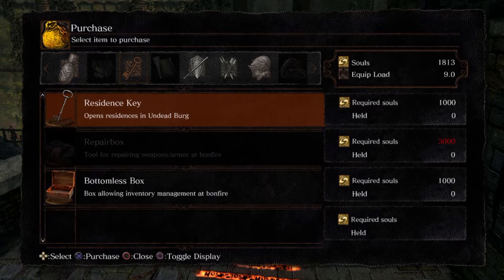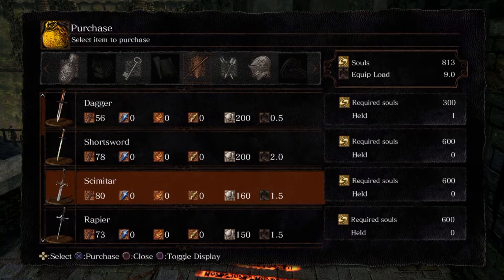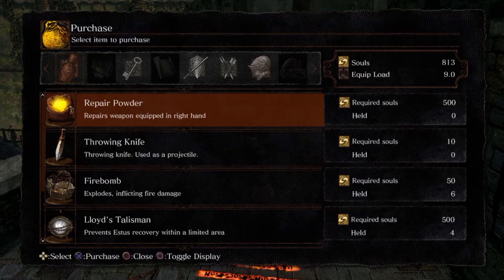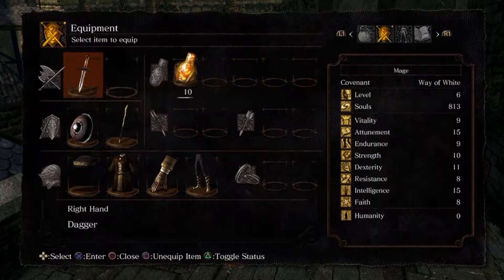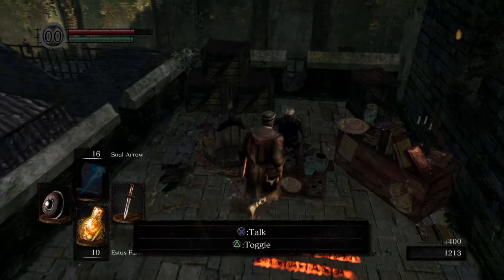I'm gonna buy the residence key, because I don't remember — first I'm gonna buy the heater shield. It's a very good shield; I use it for like half the game. It's 100% block, very light, very good shield. I'll also buy the residence key because I don't remember if the master key opens those locks. I'm gonna use a soul item just to have enough souls to buy the residence key — it's only like a thousand souls, not so expensive.